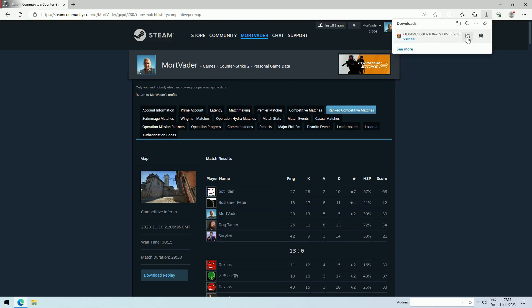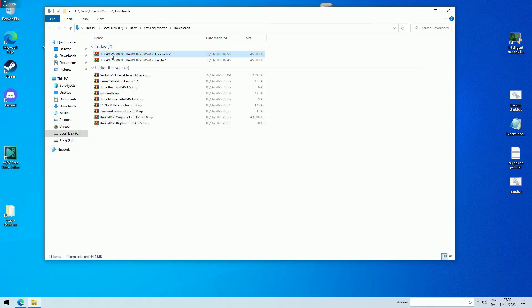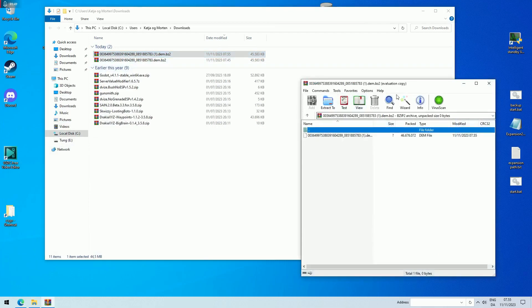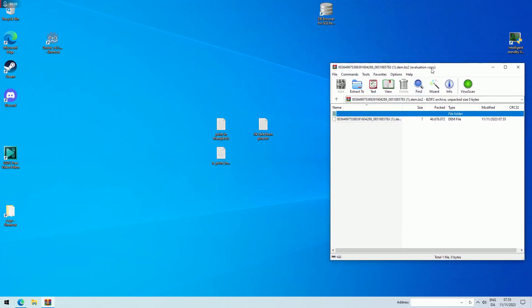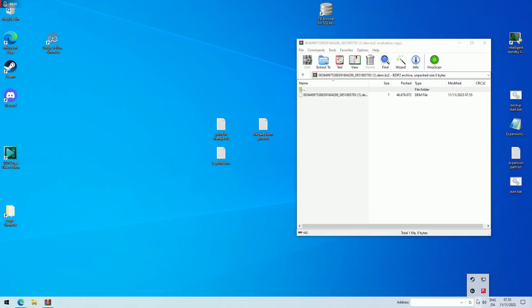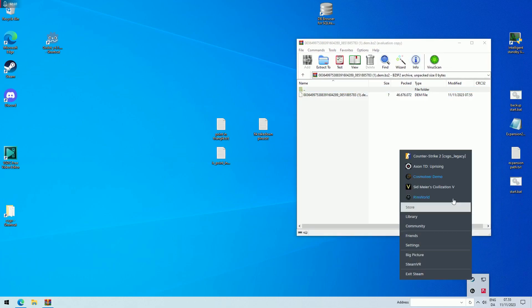Now the download is done and I open the folder. You need to open this file, and in order to do that you might need WinRAR or some similar unpacking software. Now you need to put this folder into your CSGO folder in Steam.